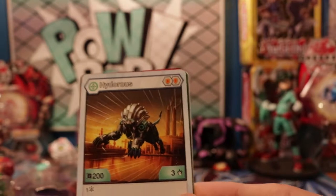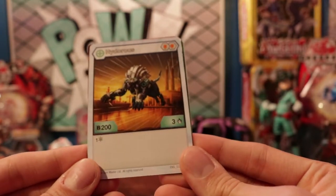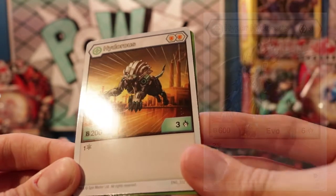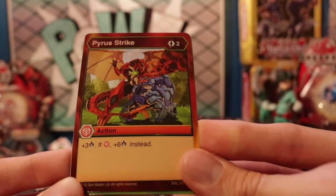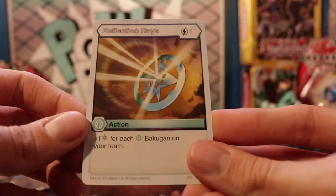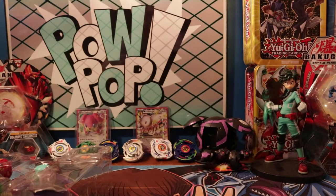Haas Hydrus has dual shields, which is cool — 200 Bs, three damage, and one Frost Strike. He has an Evo and Resurgence but I don't remember what it does, apologies. The card seems really dark, which interests me. We also have Pyrus Strike for two cost — three extra damage, or six damage if it's Pyrus. Piercing Scream, a classic, two cost, minus 400 Bs. And then Reflection Raise — one cost, plus one Frost Strike for each Haas Bakugan on your team.